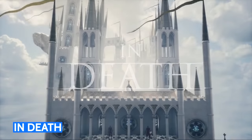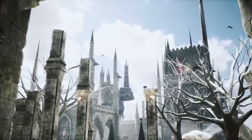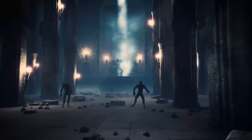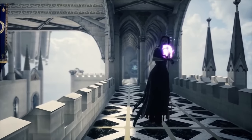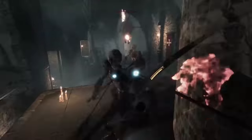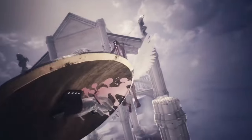In Death is a VR shooter set in a procedurally generated medieval world with roguelike elements. In this game, you enter the afterlife, only to discover that heaven is abandoned and crumbling. In order to restore harmony to the afterlife, you'll need to explore and defeat the enemies. With its stylistic and surreal art style and environments, and its awesome weapons system, this game is just a lot of fun to play. The ranged combat works incredibly well as you take out enemies with your longbow. You'll need to pick up loot and keep on your toes to survive as each run is different because of the randomly generated maps and enemies. In Death also has a very unique locomotion system that uses teleportation arrows and teleport shards, along with the option for free motion if you choose.